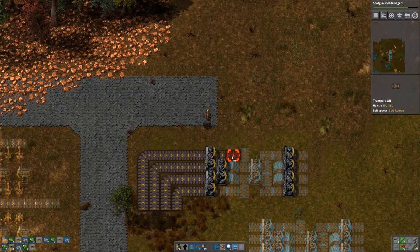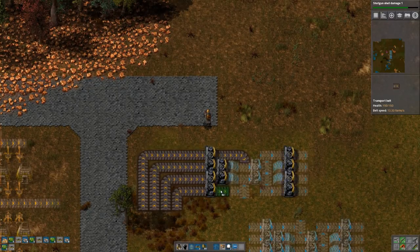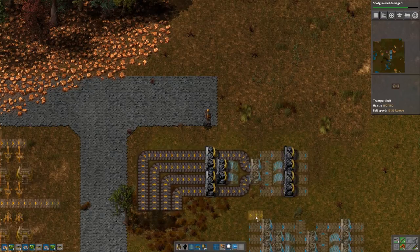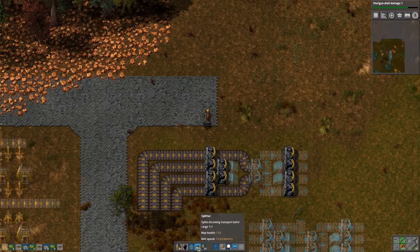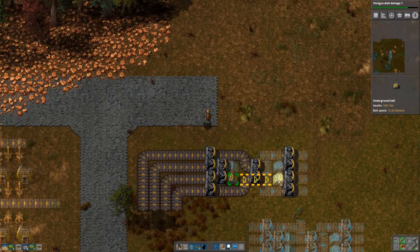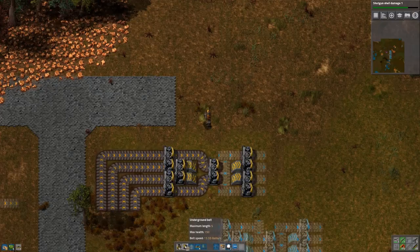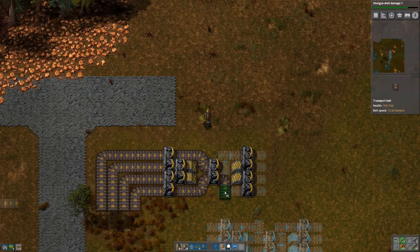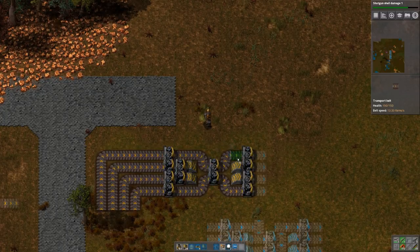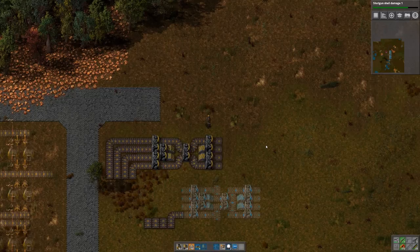Always come in here, then go forward, left, forward, up, and this goes forward. We need one of these here and then underground belts going through here. Then it kind of snakes on like this - straight and here we go like that. I've seen that before in a tutorial video. Okay so this is our first load balancer, and now we can hook up our iron.